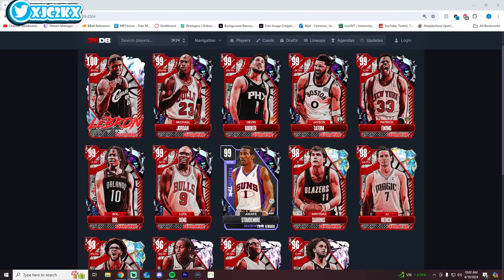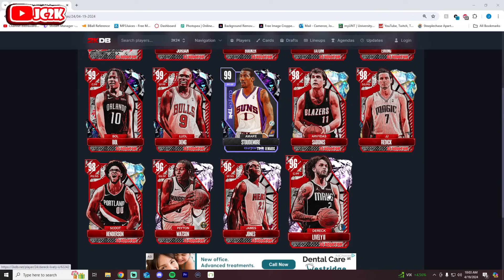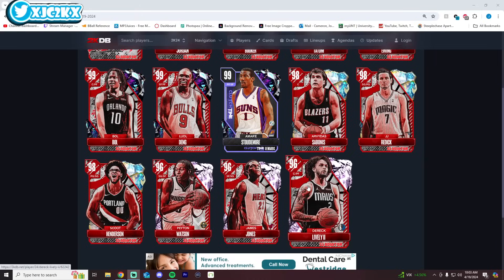Without further ado, let's hop right into it and discuss this brand new Gladiator drop. This looks like one of the deepest and definitely one of the best drops they've done so far, especially for this gambling-only content. A lot of these opal and pink diamond cards intrigue me. We're going to look at all of them, starting with the lowest-tier ones first.